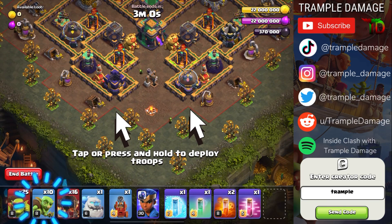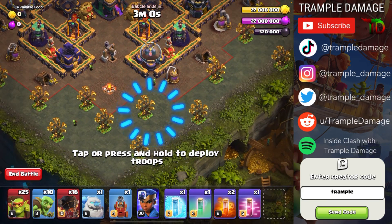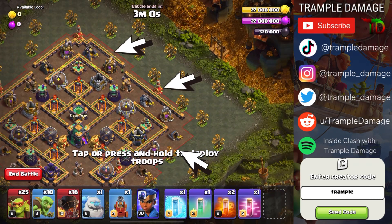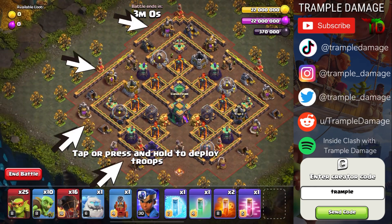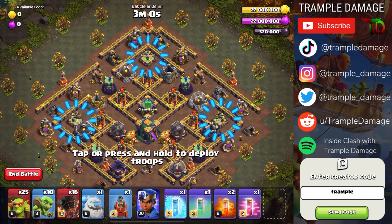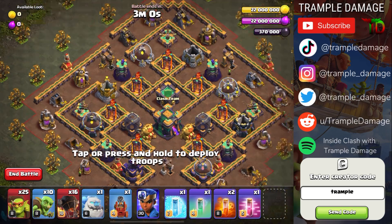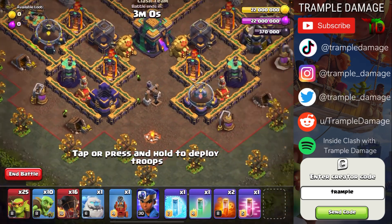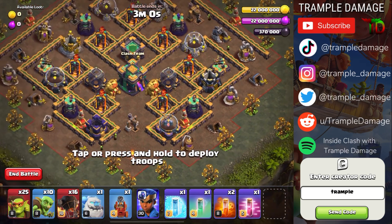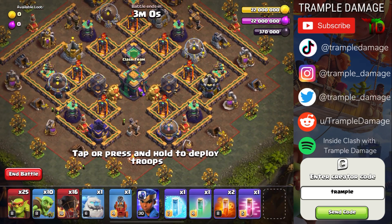We're going to deploy some regular goblins, put the Flame Flinger behind this Fortune Tree, then deploy three Rocket Balloons on this side of the base and four Rocket Balloons on the other side. Then we'll hit each of the three X-Bows with three Rocket Balloons, and check the outside buildings — just the elixir collectors and gold mines — allowing the Flame Flinger to take the Town Hall.